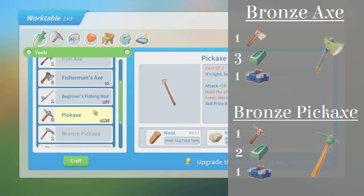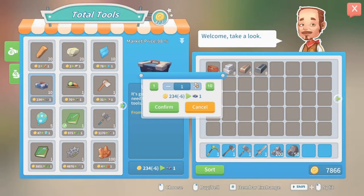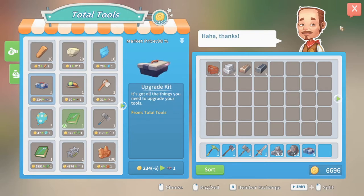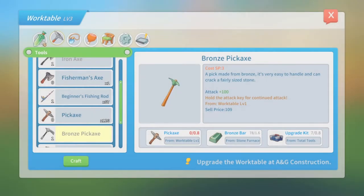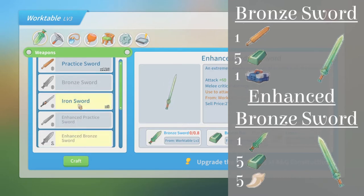You will need a simple tool like a simple axe or pickaxe, 2 or 3 Bronze Bars, and an upgrade kit. These upgrade kits can be bought from Total Tools. Upgrading your tools requires a level 1 work table. Another item I recommend making is a Bronze Sword. Don't think a metal pipe or a racket will do fine when battling enemies — you're much better off using a Bronze Sword or an Enhanced Bronze Sword. These can be crafted at a level 2 work table and require a practice sword, 5 Bronze Bars and 1 upgrade kit for a Bronze Sword, or a Bronze Sword, 5 Bronze Bars and 5 teeth for an Enhanced Bronze Sword.